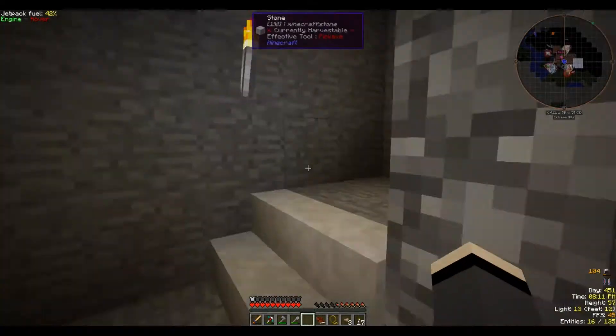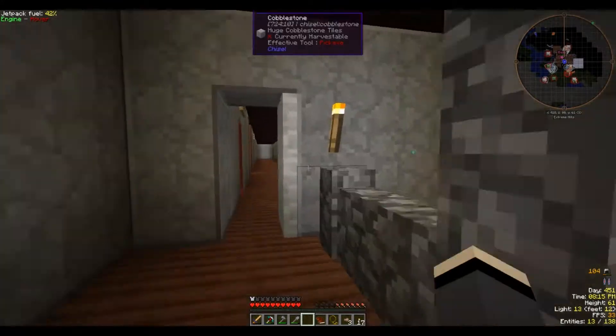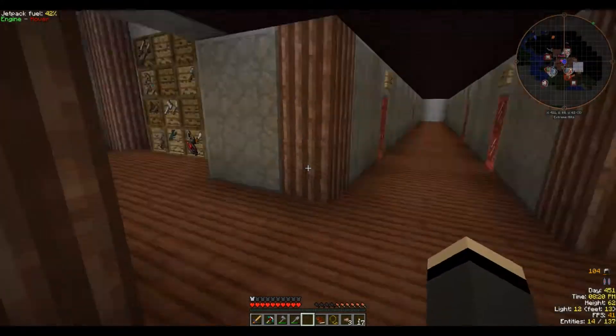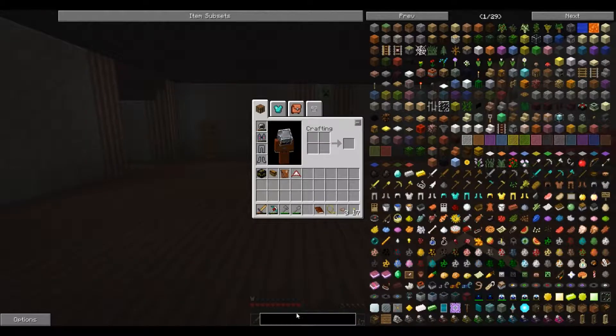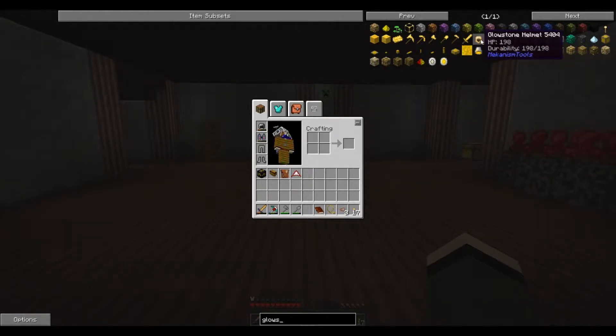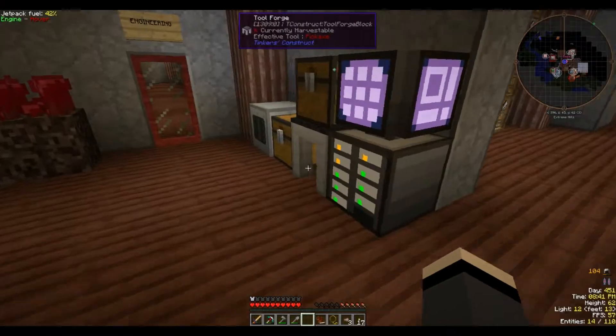For now we will continue on. The deep dark is a really interesting place. I'm going to have to make sure I have plenty of torches on me. I want to make some glowstone armor to test something out there. So can I actually make it? I can — it takes glowstone ingots and a glowstone dust.